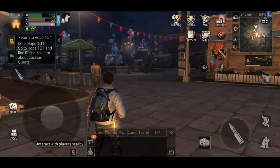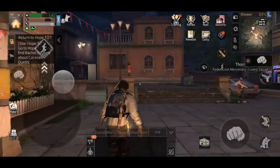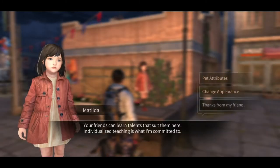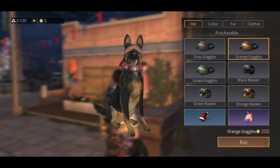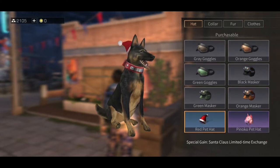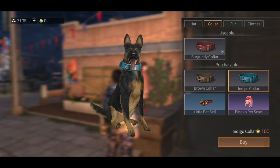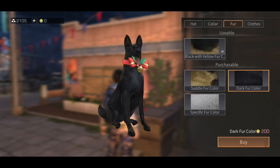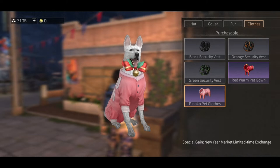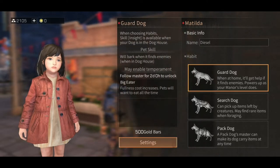There she is. Hello, little girl — Matilda. Let's talk to you. What have you got to tell me? Change appearance — oh yeah, we can dress up our papa by the looks of things. So collar — change the collar there. Fur. Clothes in general — you can really pimp out your pet here, which is quite interesting. Pet attributes, basic info. We can set it up for different ones there.